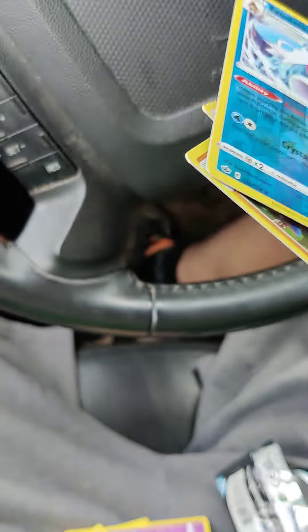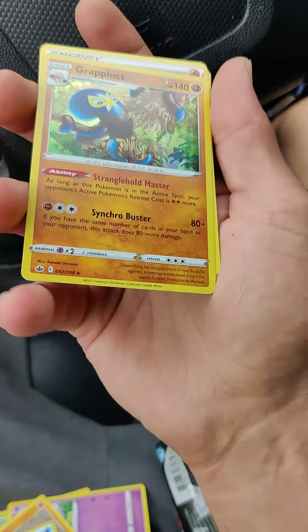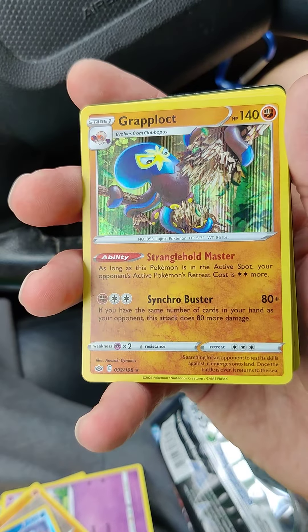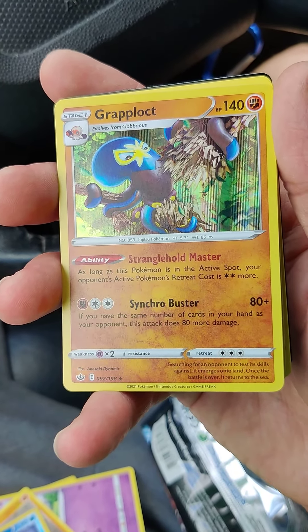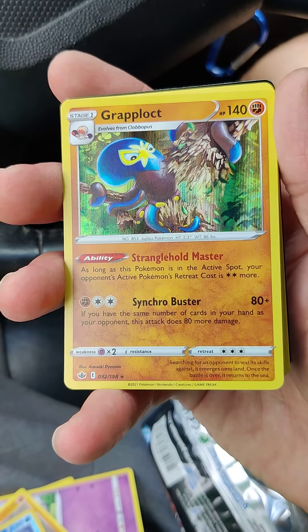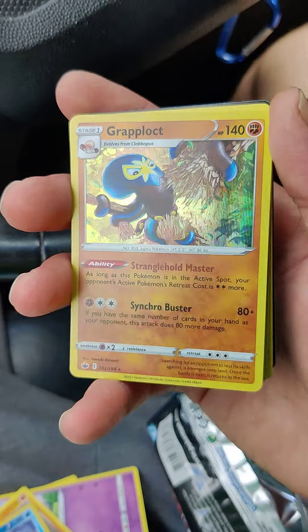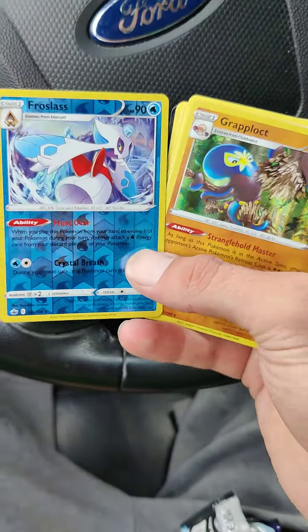We got something good. I'm struggling with one hand, guys, I'm sorry. A Grapploct? Some kind of octopus? Evolves from Clobbopus. Not bad. Two rare holos in one pack. Not bad.